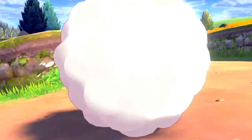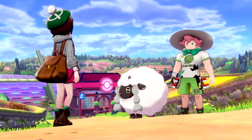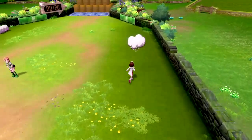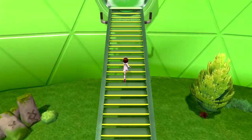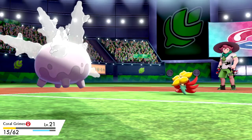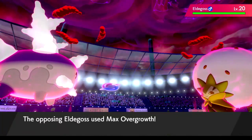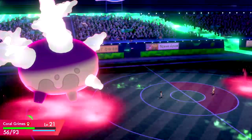After clearing Galar Mine, it was finally time to take down our first Gym Leader. We headed over to Milo's gym and herded those Wooloo real good. After completing the gym challenge it was finally time to take on Milo face to face — and boy did we battle him, again and again and again. Combined with Corsola not listening to me, Eldegoss just kept smoking us. We were completely destroyed by that thing.